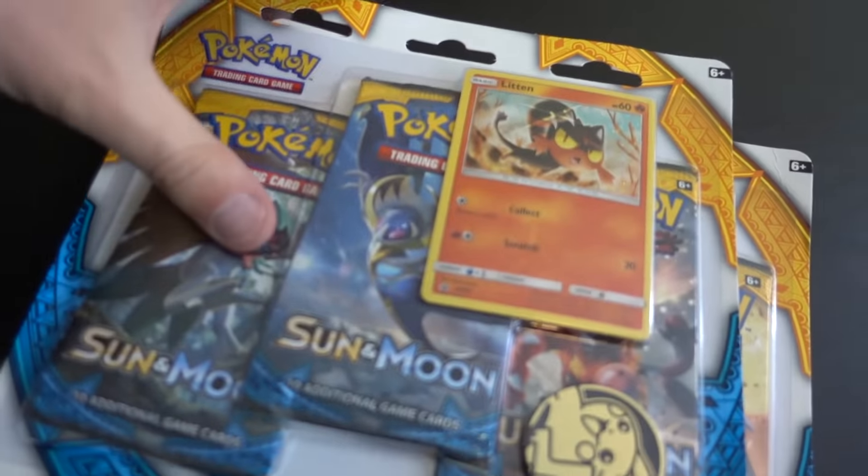What's up trainers! Welcome back to TrainerTV. Today we have these three blister packs from Sun and Moon — we got that Litten and Togedumaru. This is a pack battle against Stealthless. Stealthless is the MLPB commissioner. We've worked with him many times before, but we've never done really a channel-to-channel pack battle.